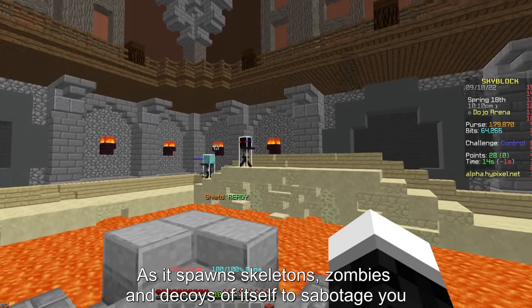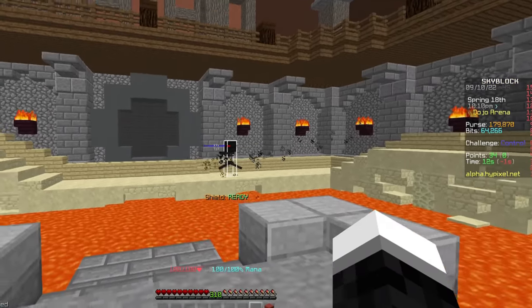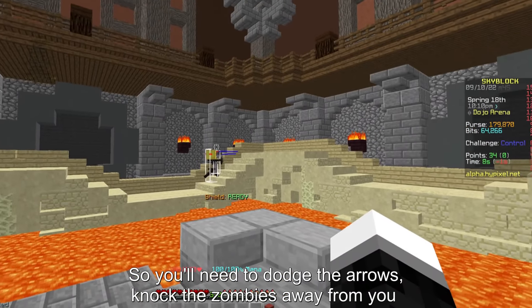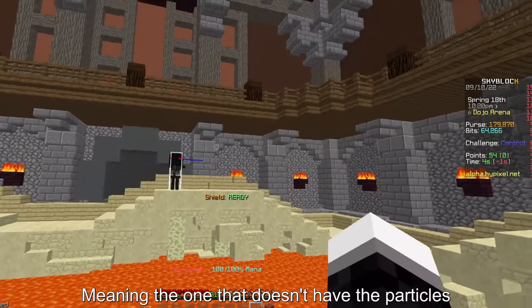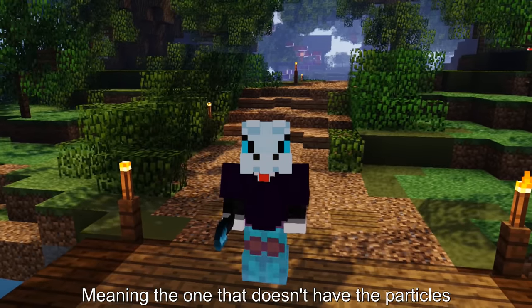But getting diamond every time is hard, as it spawns skeletons, zombies, and decoys of itself to sabotage you. So you'll need to dodge the arrows, knock the zombies away from you, and keep looking at the real wither skeleton — meaning the one that doesn't have the particles.